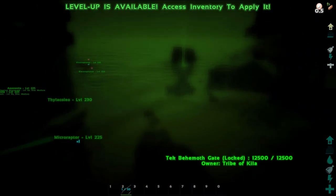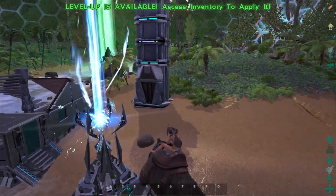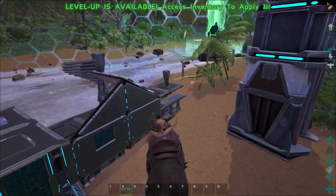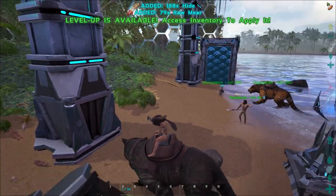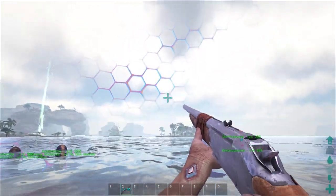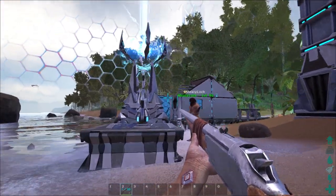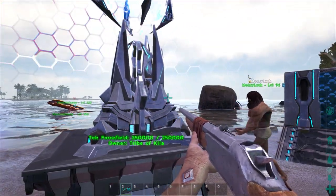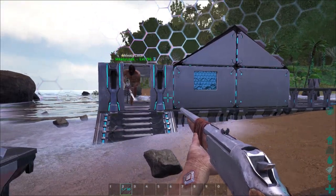Enemy tribes won't be able to come through the barrier. Wild dinosaurs can still get through though. This is a really cool piece of technology — I think this is the only sort of tech item that does something they added in this update, besides these shimmery tech walls here.